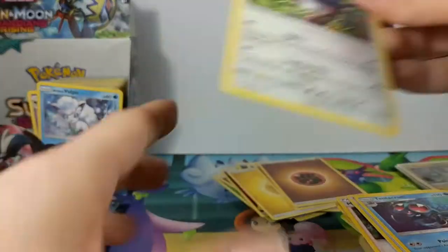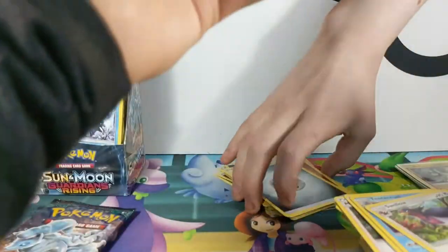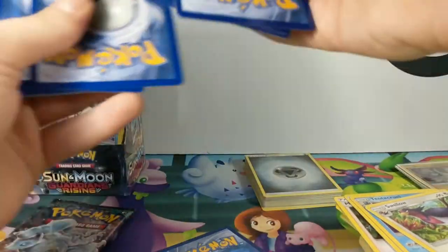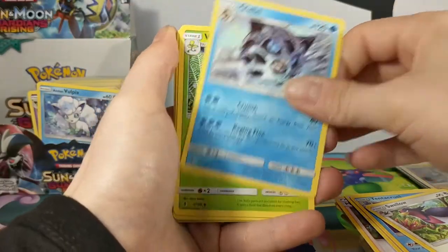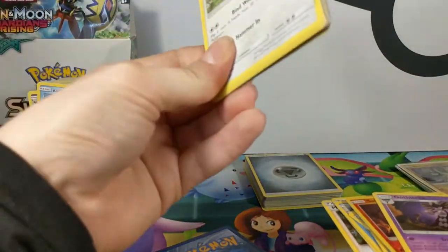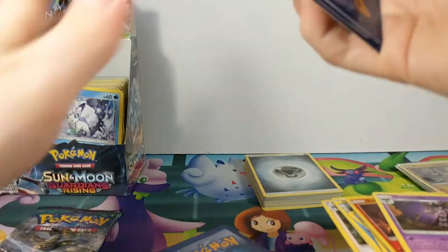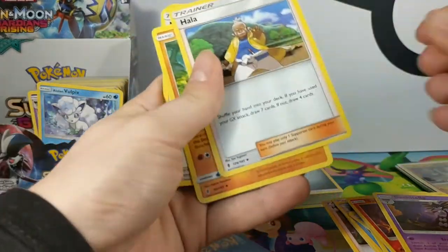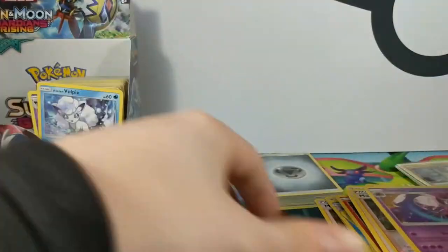A Reverse Aqua Patch! That pack looks good. I'm doing a different pack trick — just showing the Uncommons because this is where the cool stuff is. Look — there's two, and we've got a Holo! Mallow, Reverse Mallow, Lunala, more Mallow!